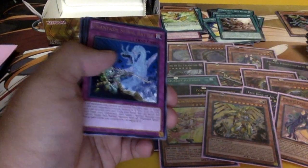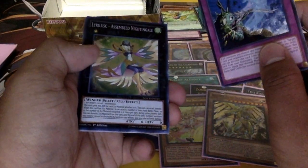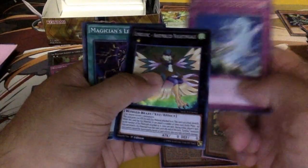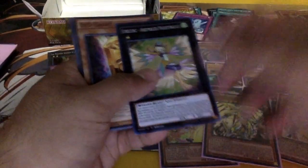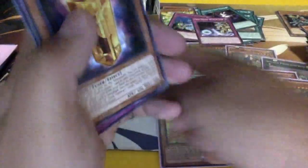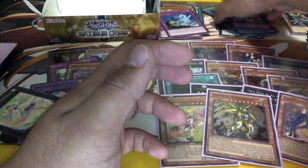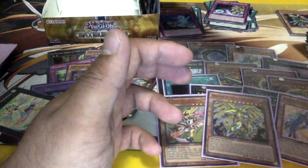Bababoon, Phantasmal Spiral Battle, and — ooh, okay — we got an Assembled Nightingale! That's one of the cards you need for Lyrilusc. And Magician's Left Hand — sorry, Right Hand. Critical Apocalypse. Three packs left.